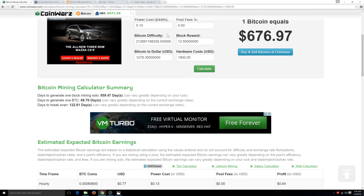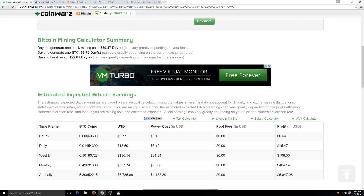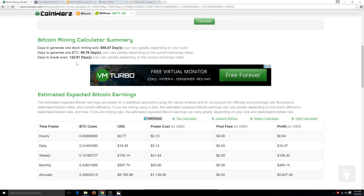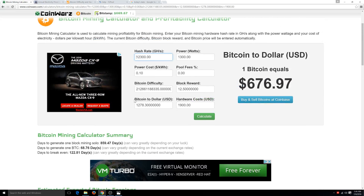Even with the halving coming up and the Bitcoin difficulty changing, you can still get your return on money in about 122 to 123 days. Those machines are really powerful. In theory, one machine will over the next 30 days produce $550 for you minus $100 for power, so your profit is going to be $460. We need to keep changing difficulty every two weeks.